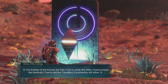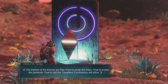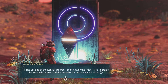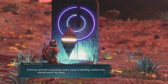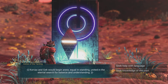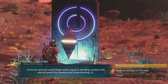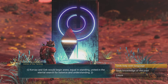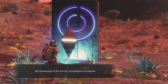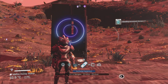Here's one of the snippets popping up on screen. You can see the study of the Atlas and of the Sentinels, and they're free to aid the Traveler — which is pretty cool. It also mentions that the Korvax and the Gek are now equal in standing, which they very much weren't back in the days of Korvax Prime, since the Gek completely smashed and obliterated it.